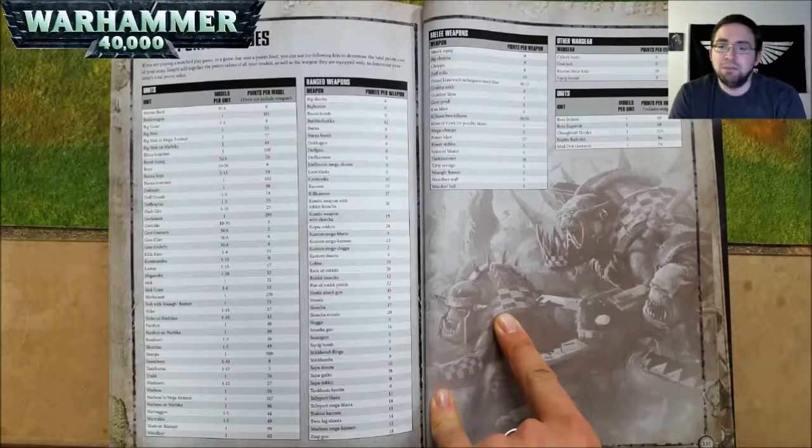A Big Mech is 55 points. Big Mech in Mega Armor is 77 points. Big Mech on a War Bike is 81 points. A Blitz Bomber is 108 points. A Bomb Squig (not on its own) is 10 points. Boyz in a unit of 10 to 30 are 6 points each. Burna Boyz in a unit of 5 to 15 are 14 points each. A Burna Bomber is 102 points. A Dakkajet is 88 points. Deff Dreads in a unit of 1 to 3 are 74 points each. Deff Koptas in a unit of 1 to 3 are 55 points each.